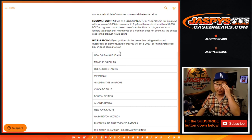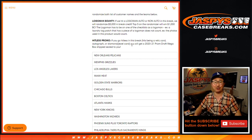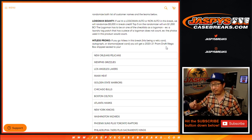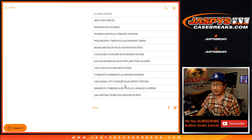There's also a Hit List promo. If you go hit list in this break — hits being a relic card, an autograph, or a diamond jewel card out of the Flawless — those are all considered hits. If for whatever reason you get nothing, just a National Treasures base card to $99 or something crazy like that, then you'll get a 2020-2021 Prism Draft Megabox chip sealed to you. So we'll keep track of the hits as we go along.